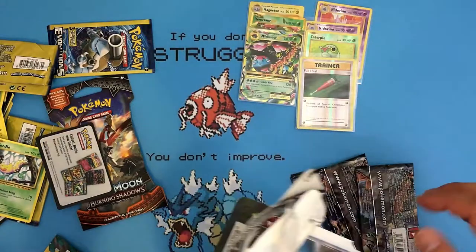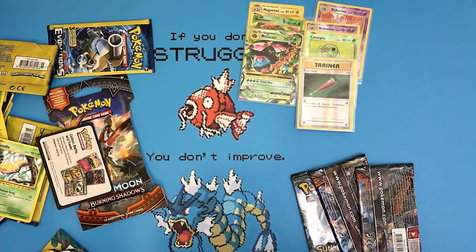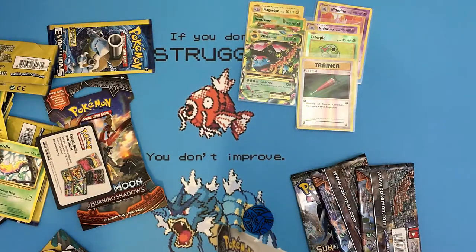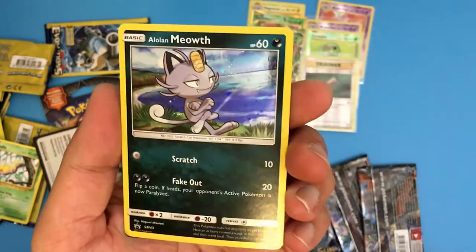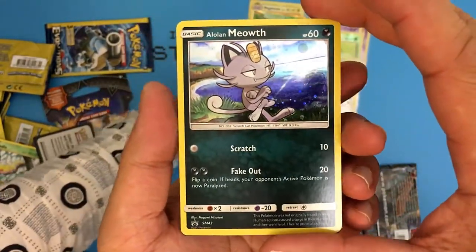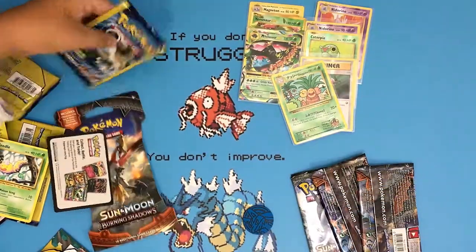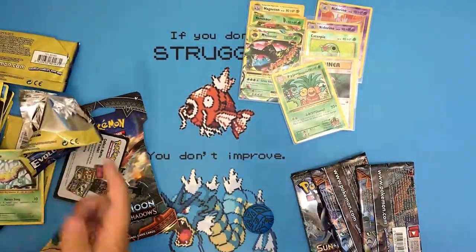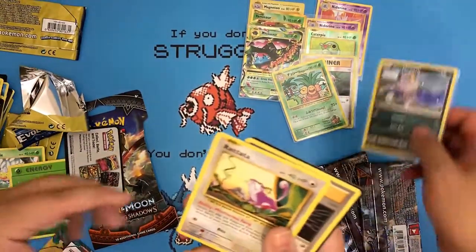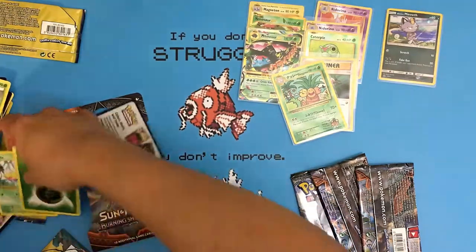The Alolan Meowth Blister Pack comes with three Booster Packs, a coin, and a promo card which is Alolan Meowth. It's pretty shiny — it has the same background as the RK9. Okay, I have one more pack to open. Hopefully this last pack is good. Nothing too special here — a Rattata and an Energy Retrieval. Nothing too good. Hopefully Sun and Moon Burning Shadow will give me a chance.